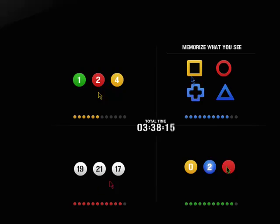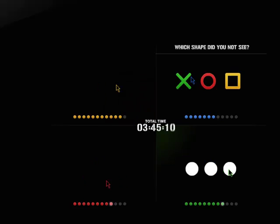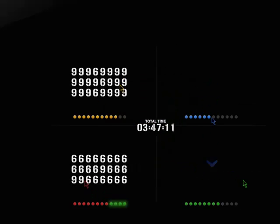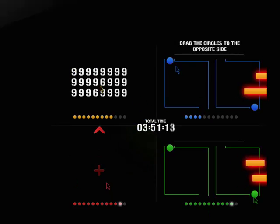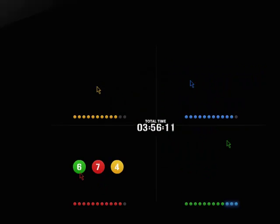Memorize what you see. Which shape did you not see? Correct, green, status increased. Drag the circles to the opposite side. Avoid the blocks. Correct, green, status increased.